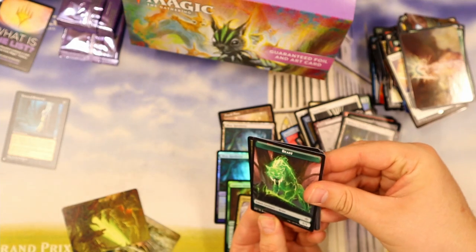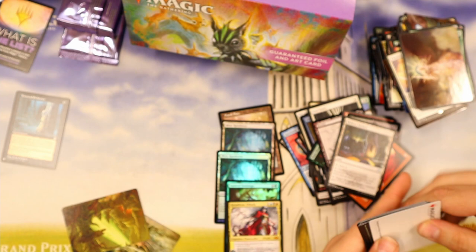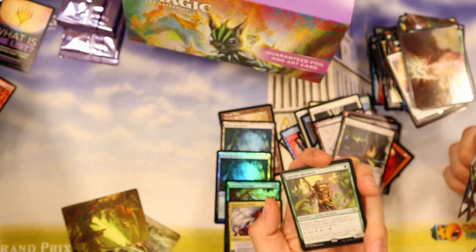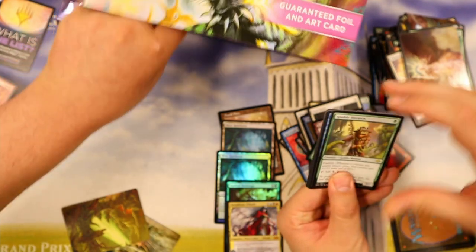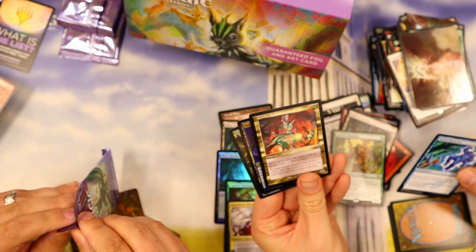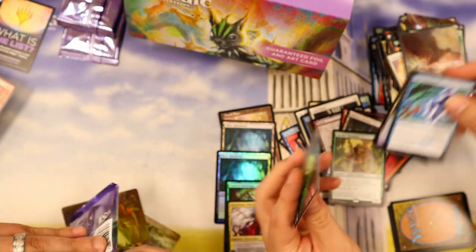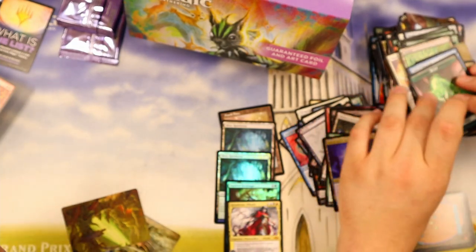I'm coming! Look at that beast token — it's like an energy beast or something, a 4/4 beast token. A lot of green cards in this pack. We did it — the Ignoble Hierarch! We got Noble Hierarch but in Jund colors. That's cool looking. That's like the Electromancer but for red and green — so now all the aeromancers hit red. What is happening?